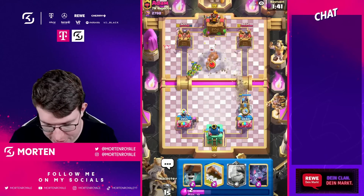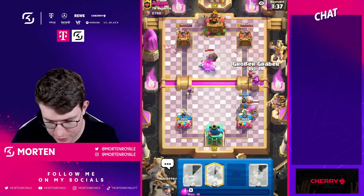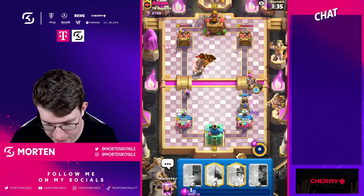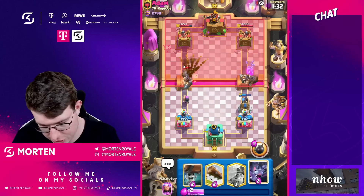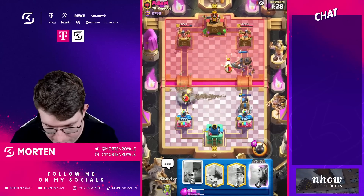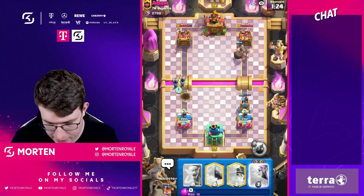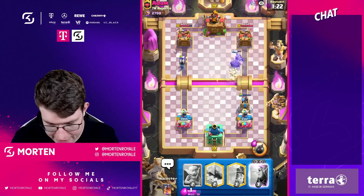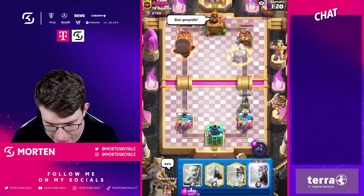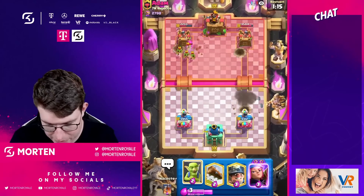I'm gonna go for a bomb tower here — I think this is really smart. Mighty miner is doing a great job. Now I'm gonna go for my wall breaker. He's really low on elixir, so I'm gonna use my ability early to maybe get some chip damage.